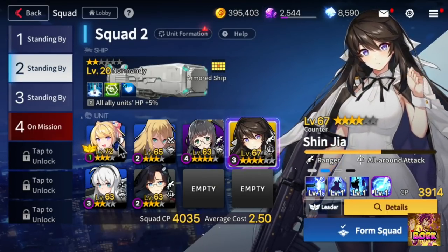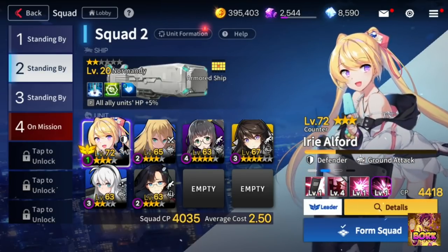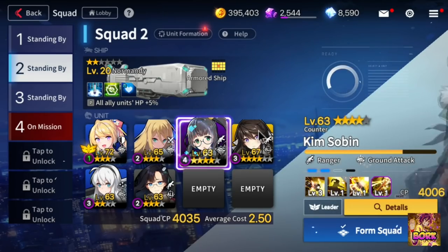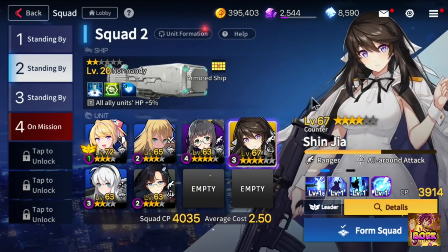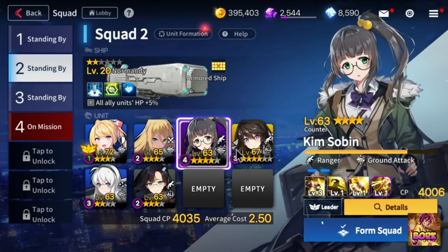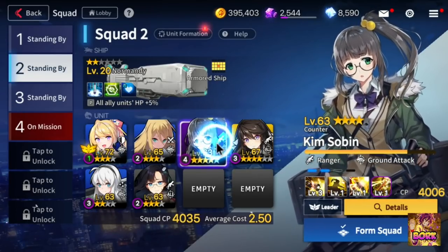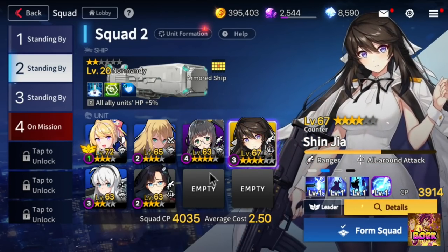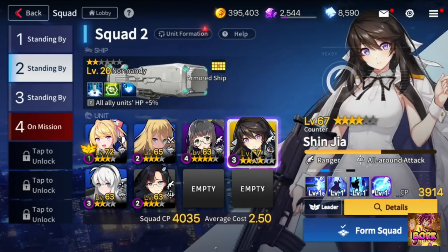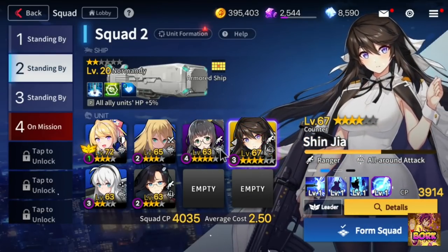That's how the first four slots work. The defender and striker CC and keep the enemy at bay, and slots 3 and 4 are your DPS or support roles depending on how aggressive or contained you want to be. If you want to be more contained, run a ranger and a support. If you want to be more aggressive, run a ranger and a sniper, since snipers usually have more DPS capabilities.